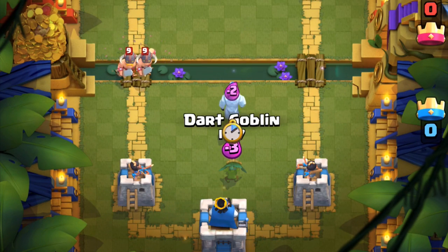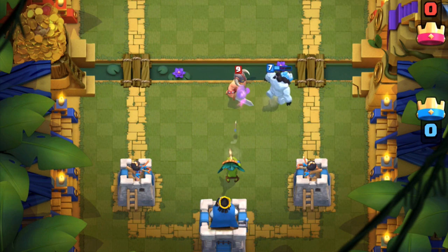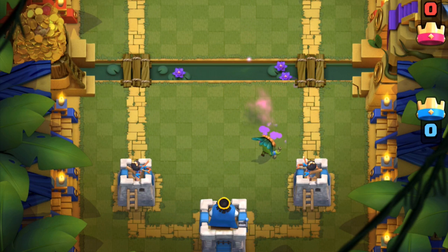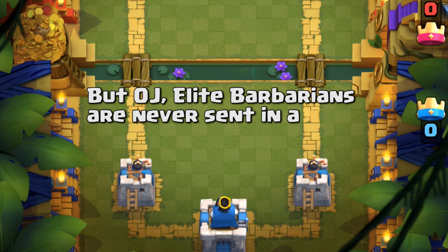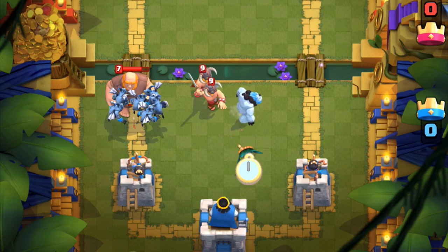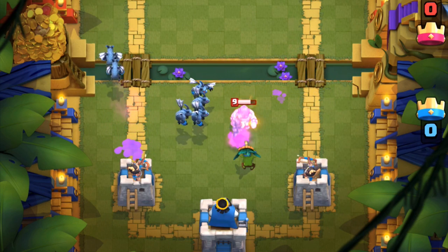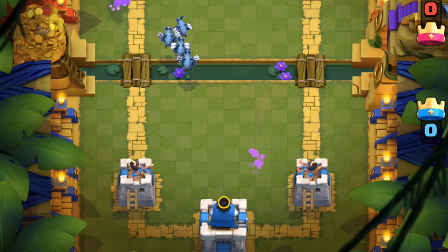When you have elite barbarians coming at you, you can actually shut them down with a dart goblin. He's not too strong, but he offers just enough damage. Realistically, elite barbarians are never sent in alone, and you should have the same amount of elixir countering their cards. Without both towers shooting the elite barbarians, the dart goblin does die — but he did help to successfully defend against everything else.